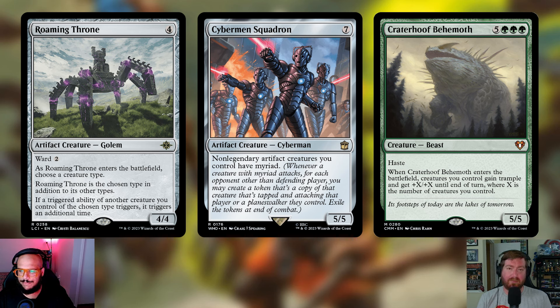Having that extra damage pointed at your other two opponents is pretty strong. We also added Critter of Behemoth — five and three green for a 5/5 creature Beast with haste. When it enters the battlefield, creatures you control gain trample and get +X/+X until end of turn, where X is the number of creatures you control. If it's late game, you're throwing this down and winning — we're probably going to have a lot of artifacts and enchantments on the field, they're hard to deal with, so just give them all +X/+X and swing in to win.